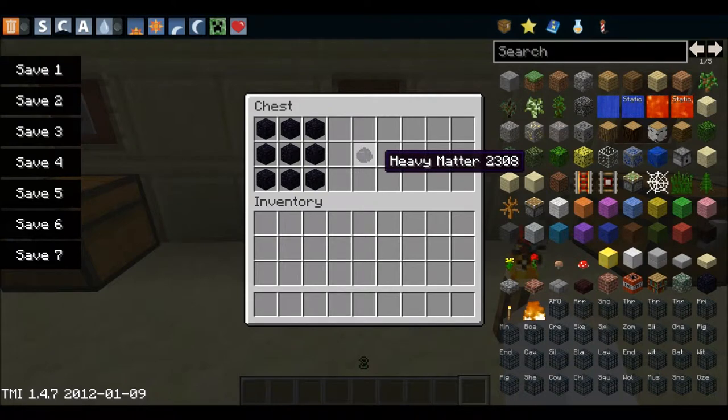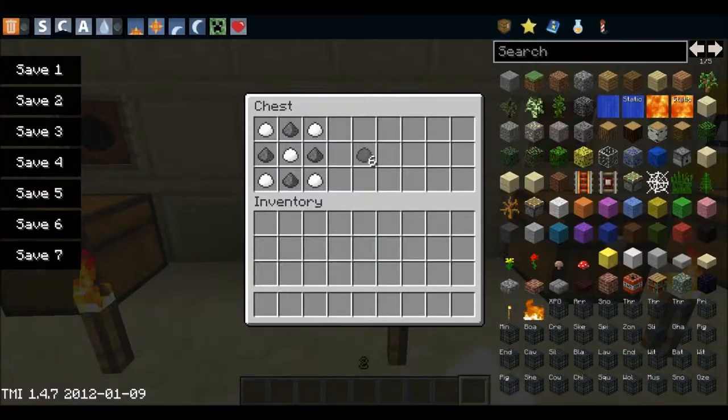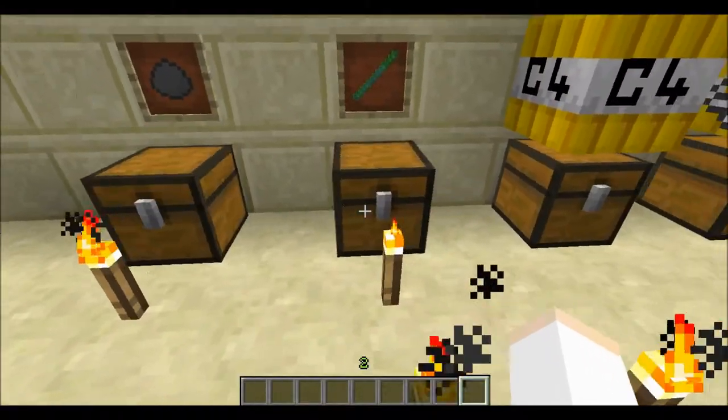Next is heavy matter, which is used for missiles and nukes. You need 9 obsidian. Next is rocket fuel — you need 4 gunpowder and 5 plastic.